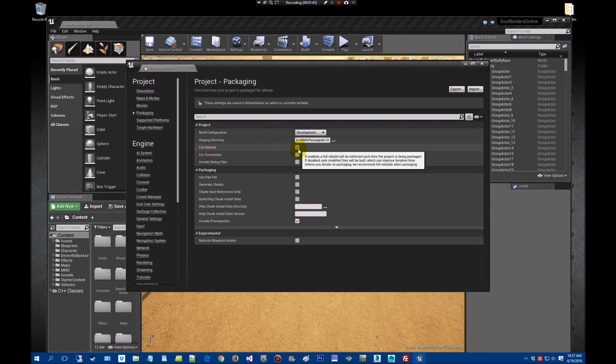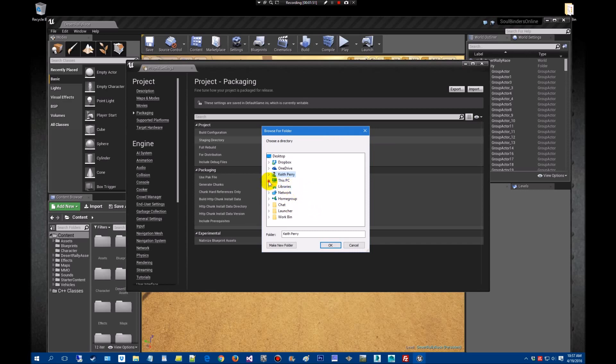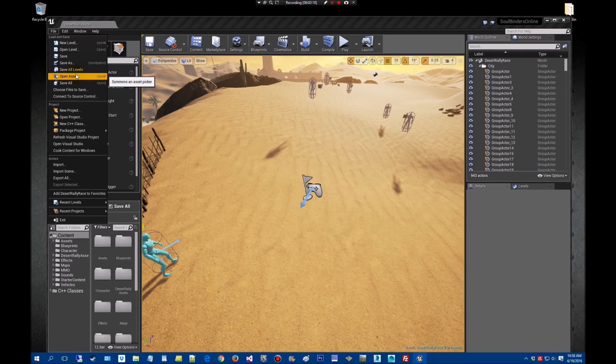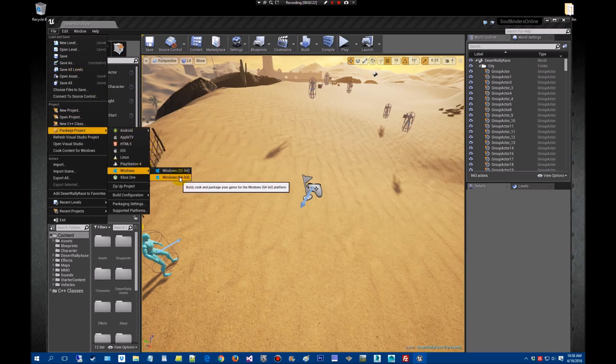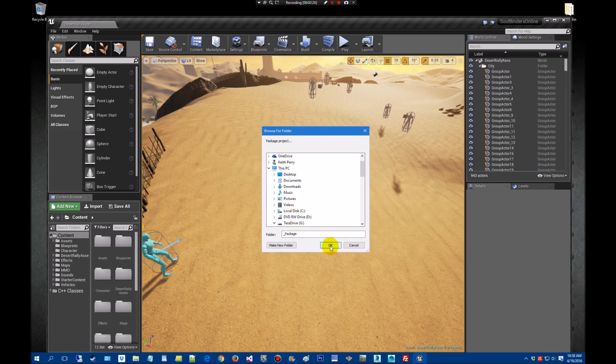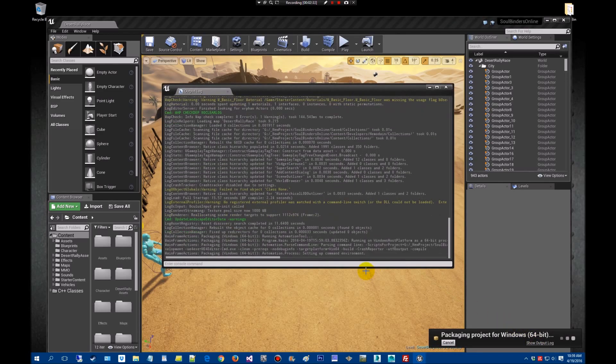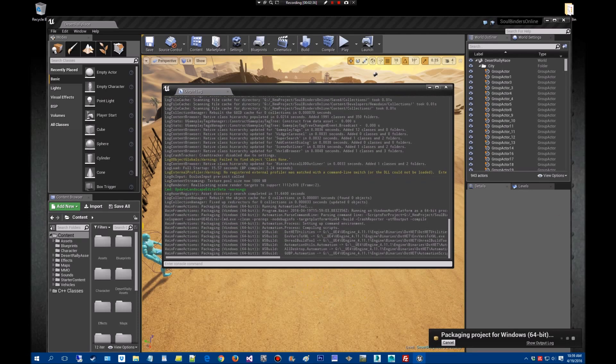We're going to check Full Rebuild — Full Rebuild is checked. Just like I said, we're going to point to our directory here. We need to make sure 'Use Pack File' is unchecked — okay, that's unchecked. All right, we're going to go to File > Package Project and choose the platform. This is going to start our packaging up. We're going to package up the game. While that's doing that, I'll pause the video.